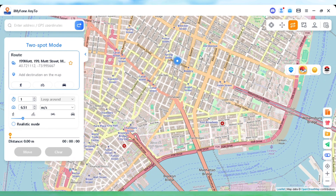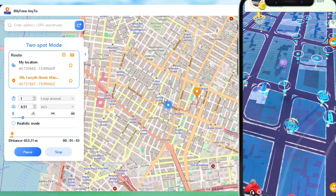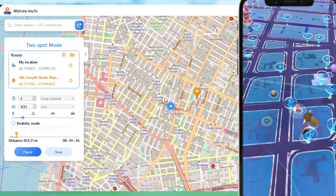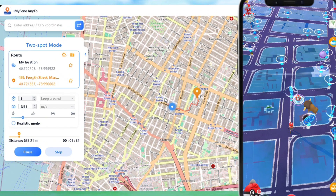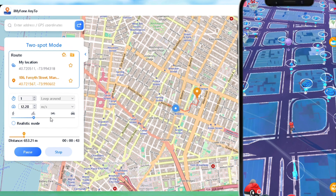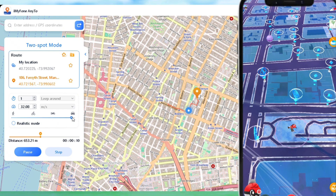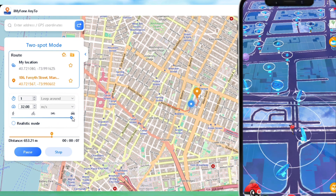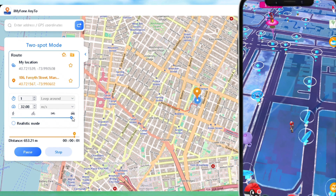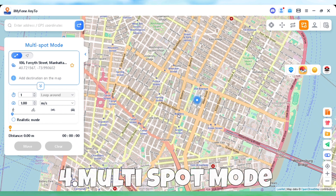2-spot: in this feature you can select a location where you want to go and it will create a route to that location. You can adjust your speed from here. Multi-spot: this feature lets you select multiple spots and then travel from one to another spot.